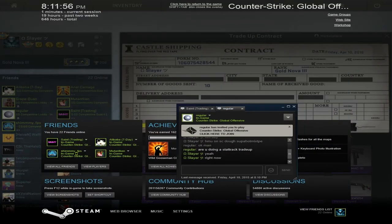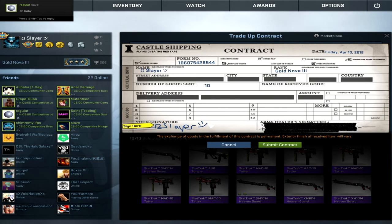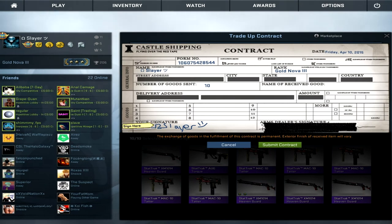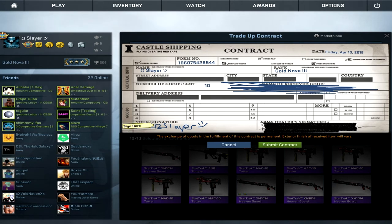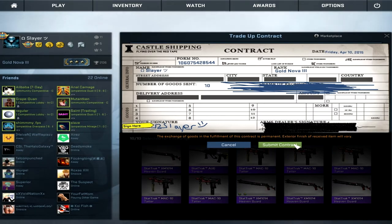I found a person who wants to trade a Huntsman minimal wear for my knife. USP will do — okay, so I sent him a trade invite. I'm crossing out his name, received the trade, and let's go — submitting.